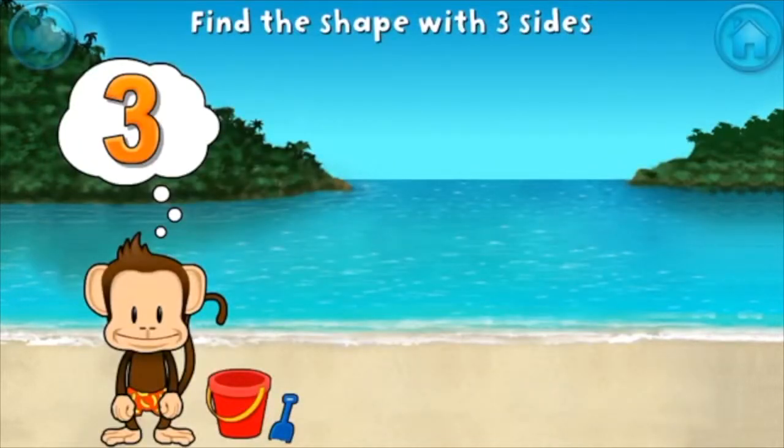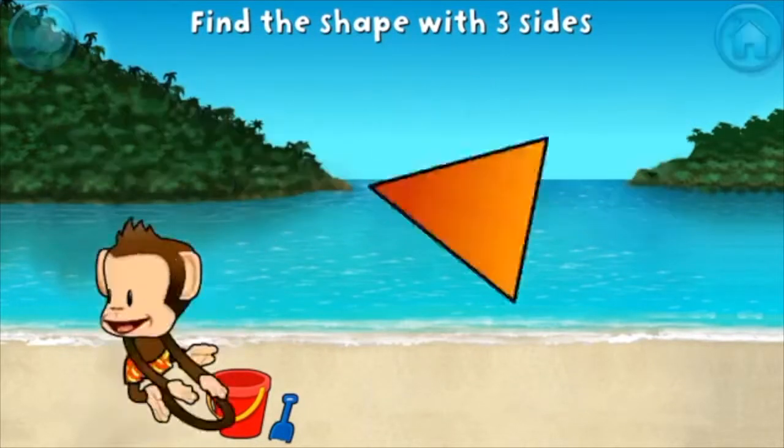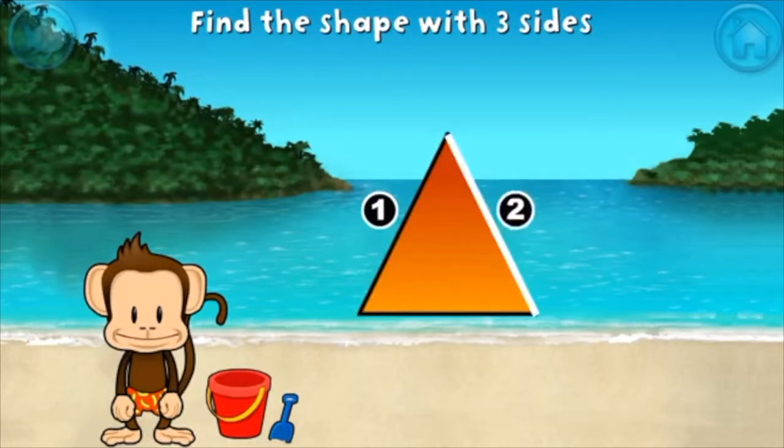Touch the shape that has three sides. That's right. A triangle has one, two, three sides.